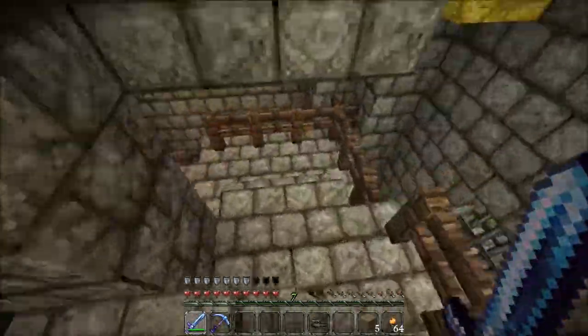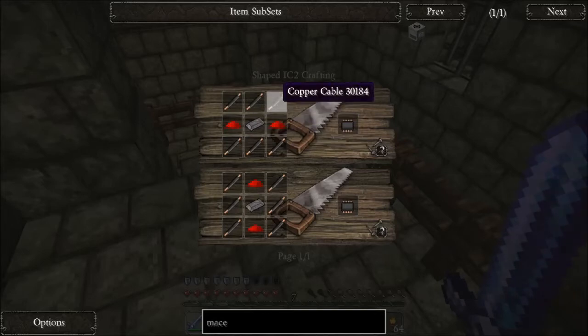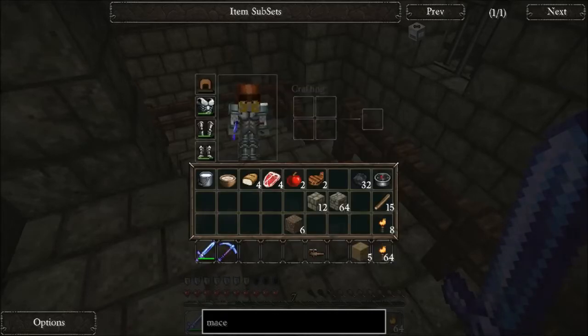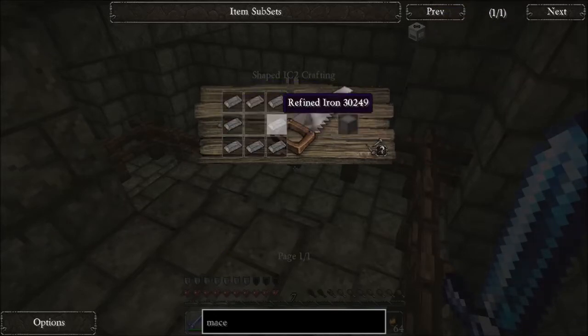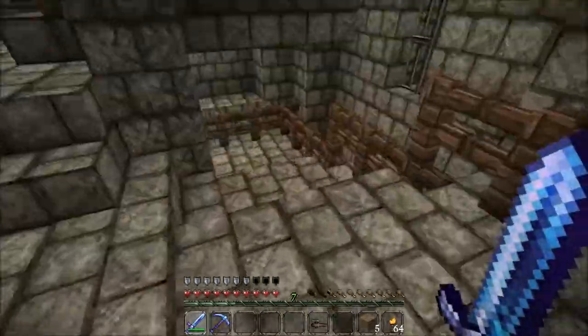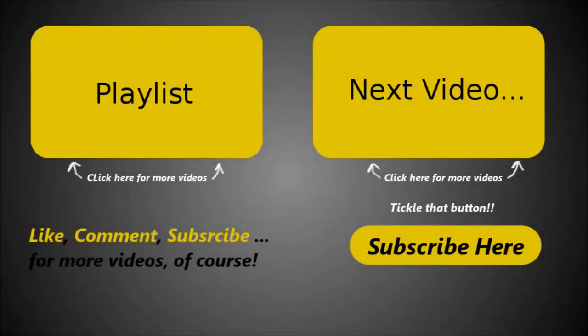Let's get the macerator going. So you need the electronic circuit, which is what the copper cables are for. You do three copper cables on top, three on bottom, then a redstone on each side of one refined iron. Then you need three flint on top. You can make a machine block - it's just a box of refined iron, like making a chest or a furnace. Then you need two cobblestone.